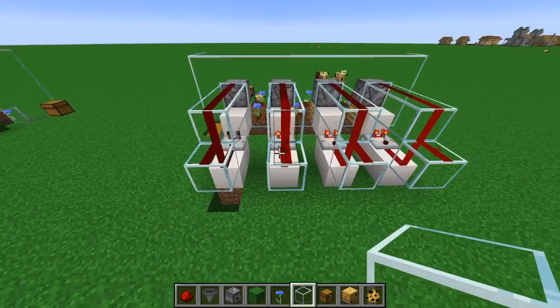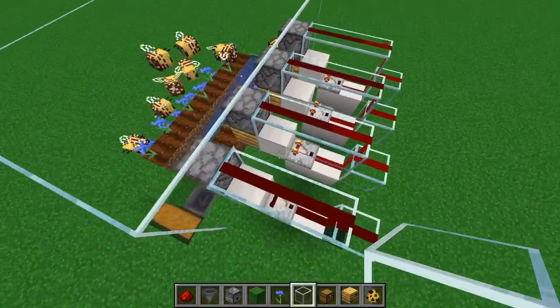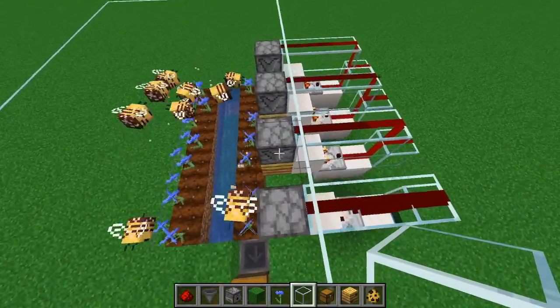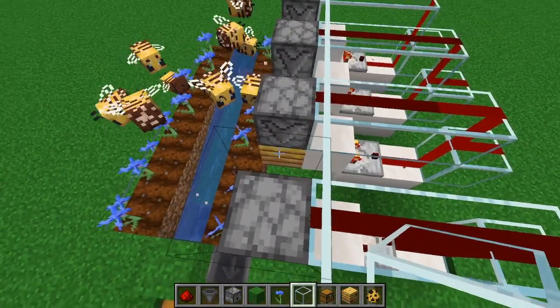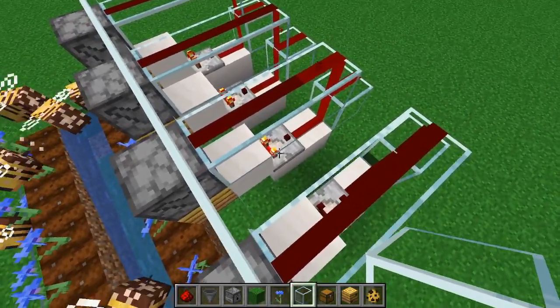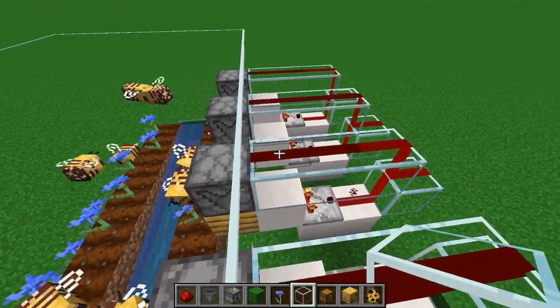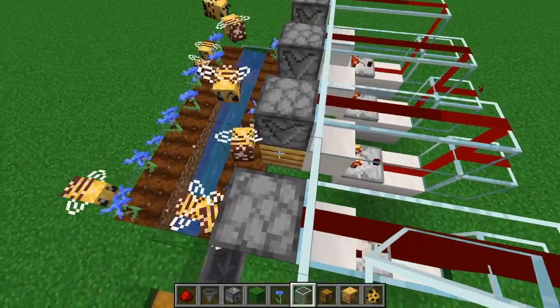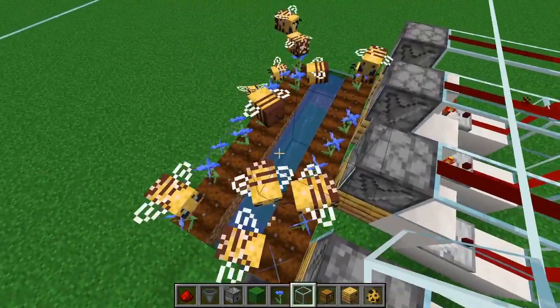If you look over here, you can see that the redstone is lit up partially. That's because the dispenser is waiting for the honey to be at level five. There are five levels for the honey, and the comparator is waiting to read that. So once this redstone gets all the way up, the dispenser is going to either use the shears or the honey bottle and dispense accordingly.